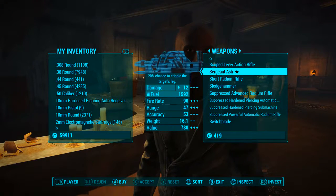Once we find him we need to talk to him and head to Barter. Once there, head down to the S's and we will be able to find Sergeant Ash for sale. The price of this weapon will vary depending on your character's current charisma level.